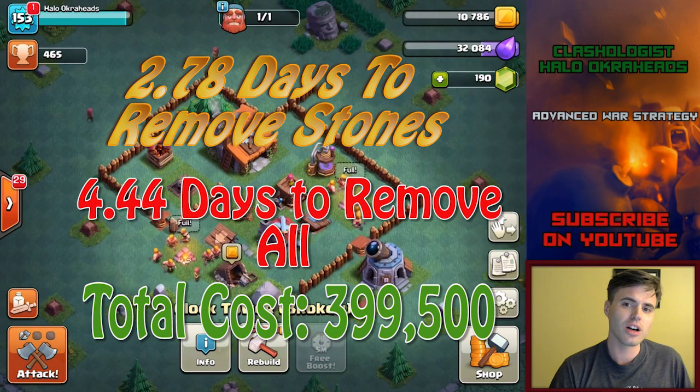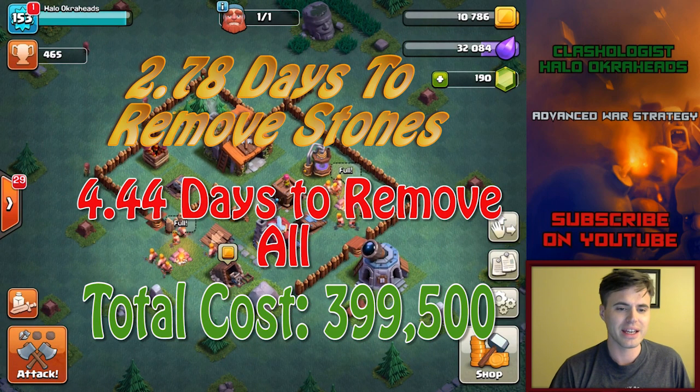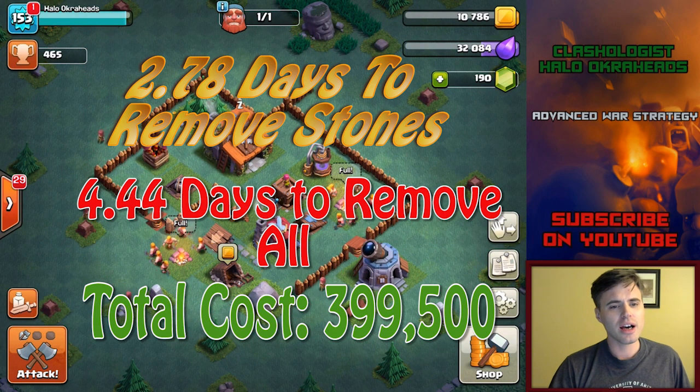So what is that going to cost you per day? That's going to be 4.44 days. So imagine — you're spending around 10 days right there combined.